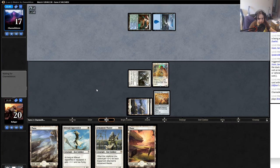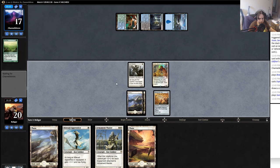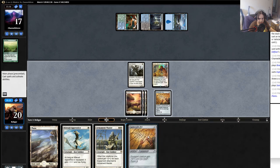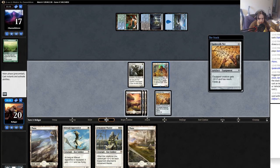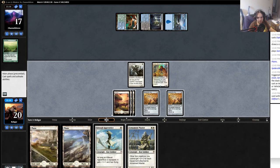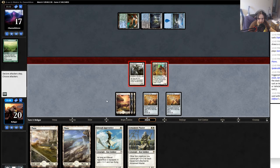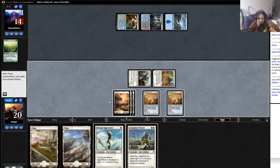He takes two damage, plays Explore to put down another card. Come on combo piece - oh, it's not bad, I think I will play it. Nope, more land. Game one we got like seven lands, game two we got two lands after turn ten or so, game three coming through with the seven-land draw again. I don't think it's worth equipping anything here; I'm gonna start by attacking for three. If he has a sweeper I'm in a little trouble, but if he doesn't have a sweeper I might just win next turn.